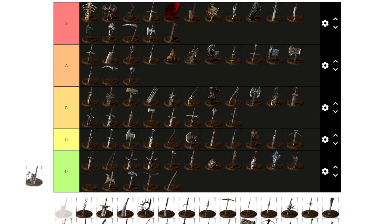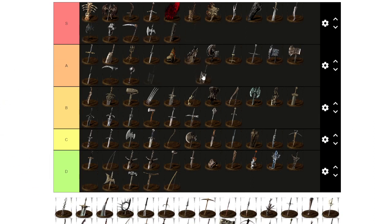Man-Serpent Greatsword is S tier for strength builds. It does an amazing amount of damage, looks really cool while backstabbing or riposting. I'm going to give it S tier — it's just a very solid item.